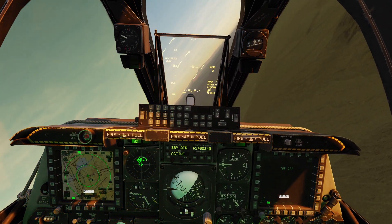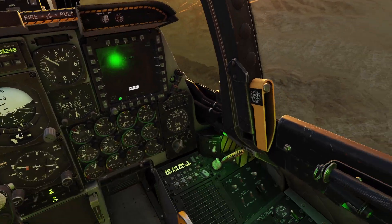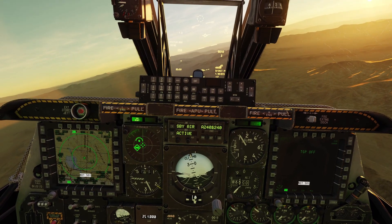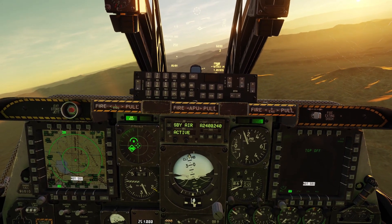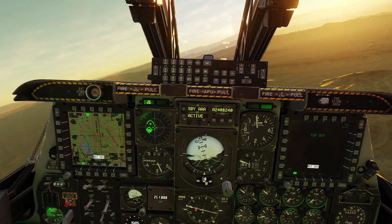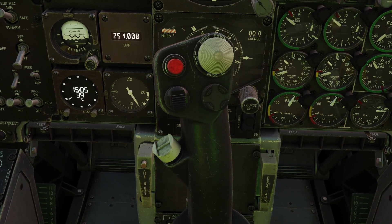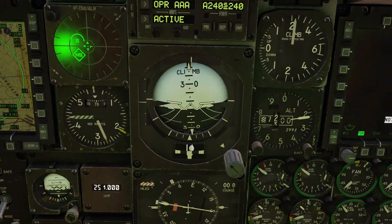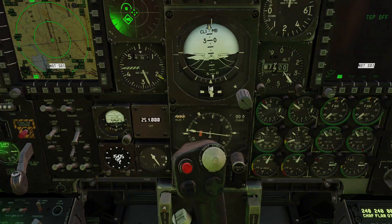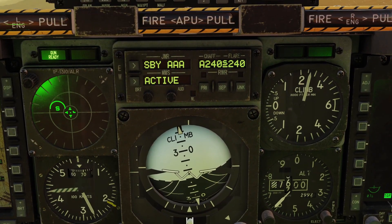Now let's talk about the actual countermeasures. First I'll talk about the jammer because it's the easiest. To turn the jammer on, come down here and make sure the power switch is flipped up. Then choose your jammer mode - let's say I'm going against a AAA system, I'd click here until it says AAA. Then all you've got to do is turn the jammer on. You hold this 5-way switch down for a little bit and let go. You can see it says operate and it's blinking, meaning it's currently jamming. To turn it off, hold it down a little bit and let go, and it's back to standby.